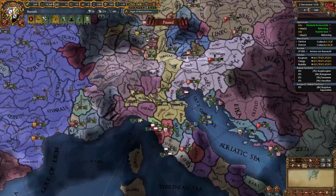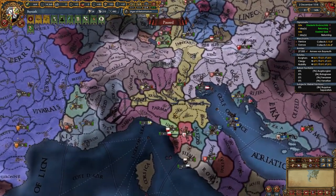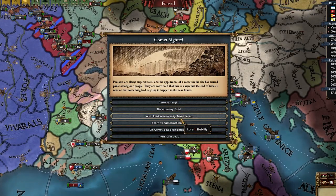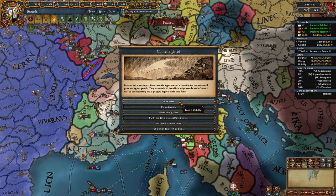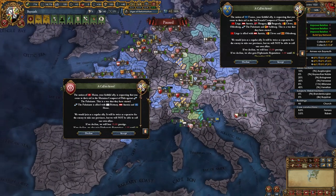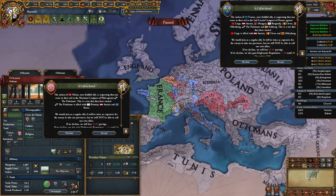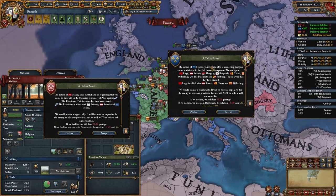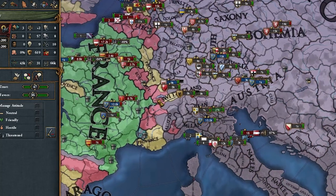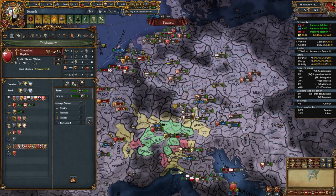We take three provinces from Venice and some war reps. How many provinces in Italy do we have? One, two, three, four, five, six, seven, eight — and none of the provinces we actually need, which are Milan, Genoa, Florence, and Rome. But don't worry, we're getting there. France is fighting another war — why would you declare, man? I literally don't care about your offensive wars. I'm unticking that button. If you don't know this button, now you do.